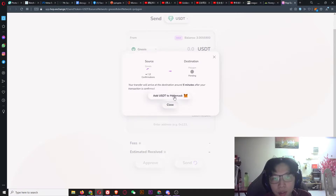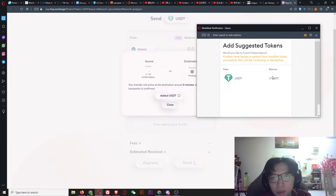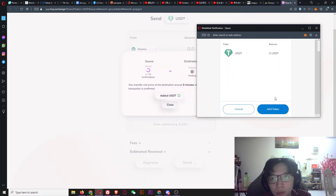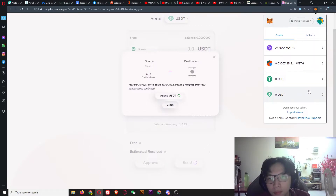Let me add USDT to MetaMask. I think I already added it but let's just add it again to be sure. Then let's wait — it will take around five minutes after your transaction is confirmed. You guys can skip ahead in the video past this part, but I'll just wait for the confirmation.